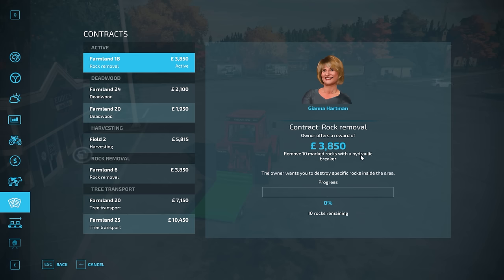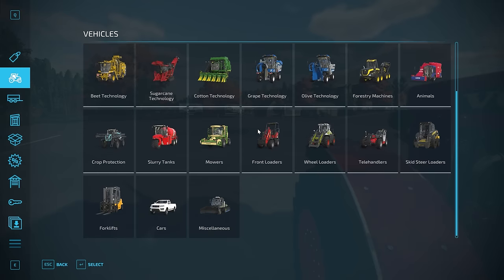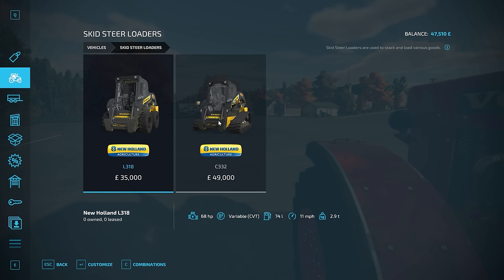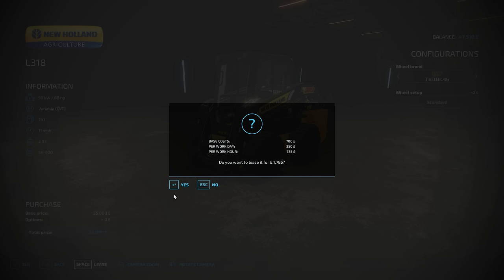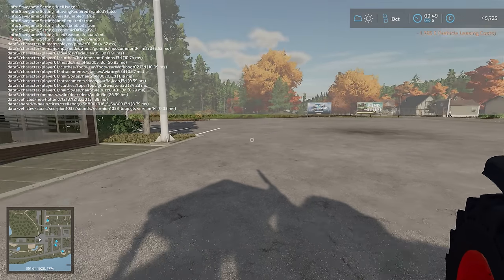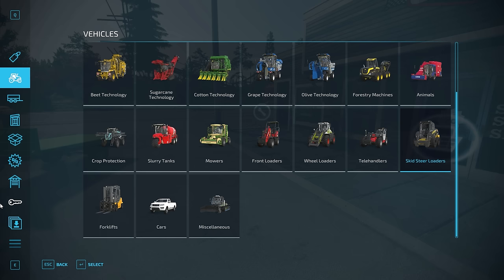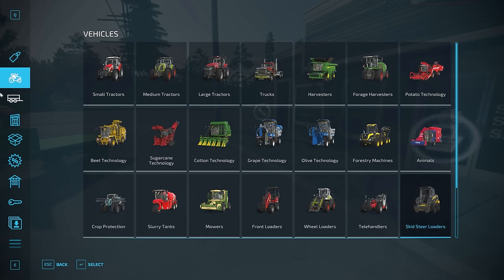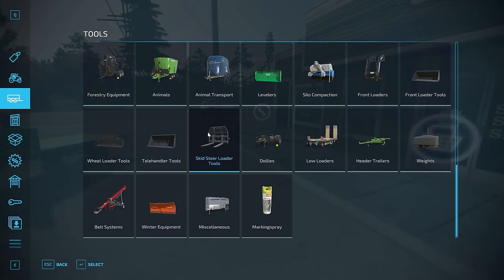Remove 10 marked rocks with a hydraulic breaker — the owner wants you to destroy specific rocks inside the area. So it does not sound too difficult at all, in fact it sounds quite fun. So what I need is a skid steer. I would like to go for this one but I'm going to have to go for the cheapest one, because we're doing this for profit kind of. Actually, doing the job is going to sort of pay for the rental of the skid steer so that we can remove our stumps. It might not even cover that.